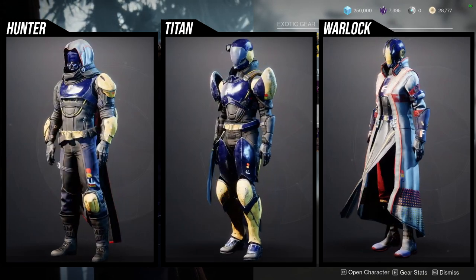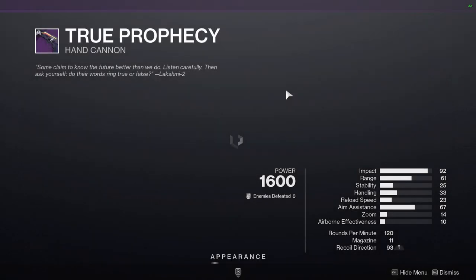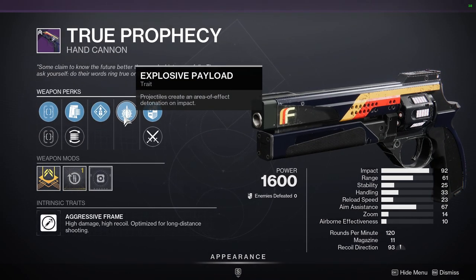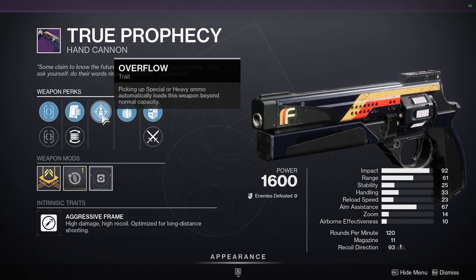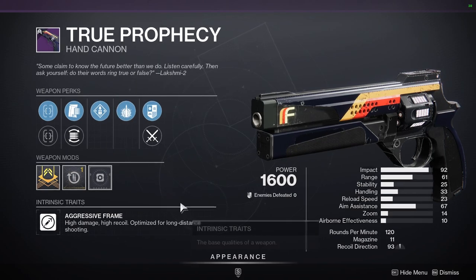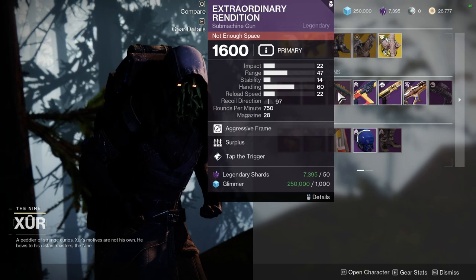For weapons, True Prophecy with Overflow and Explosive Payload — I picked this up in the Xur video. This combo is really gross for PvP especially, because once you get that green brick you literally have 22 rounds in the magazine with Explosive Payload, which I think is great. We also have Farewell with Subsistence and Vorpal.